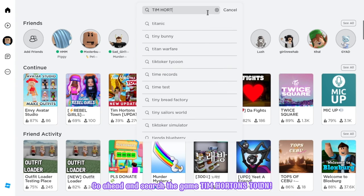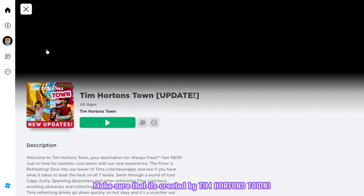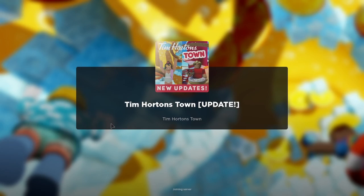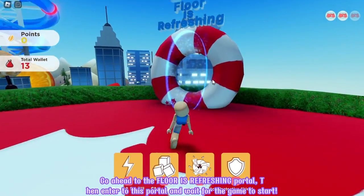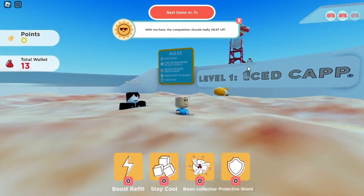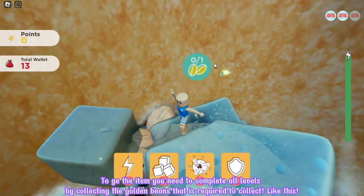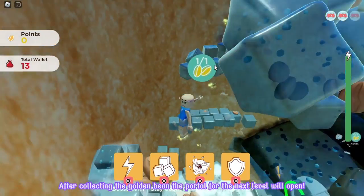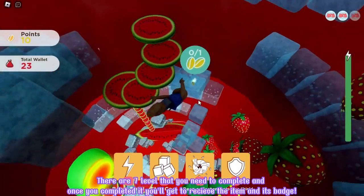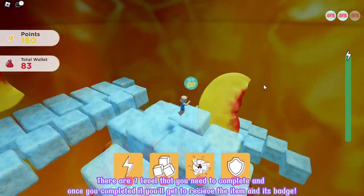Go ahead and search the game Tim Hortons Town. It will be the first game in the choices. Make sure that it's created by Tim Hortons Town. Let's join! Go ahead to the Floor is Refreshing Portal, then enter this portal and wait for the game to start. To get the item, you need to complete all levels by collecting the golden beans that are required. After collecting the golden bean, the portal for the next level will open. There are 7 levels that you need to complete, and once you've completed it, you'll get to receive the item and its badge.